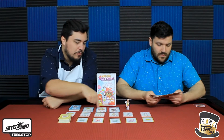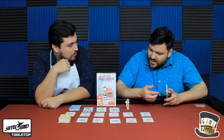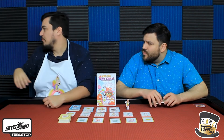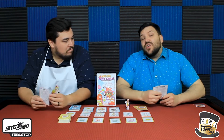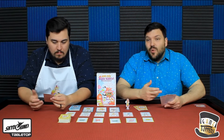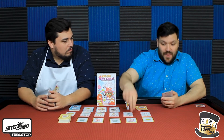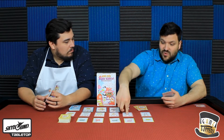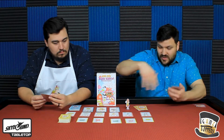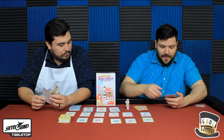Every turn the mission cards move down and eventually fall off the edge of the board. You only have a couple of actions per turn — two or three based on player count — and they're really straightforward: pick up a resource, trade a resource for a better one, or trade in all the resources you need to complete the customer missions.